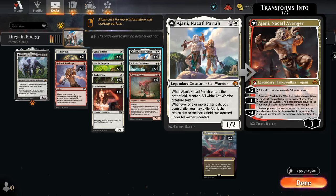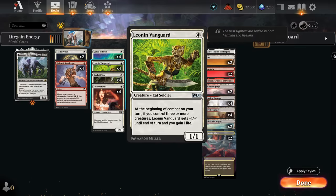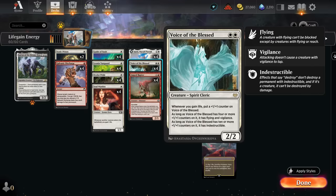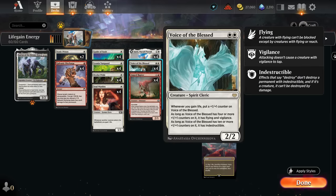Rounding out the deck, we've got Leonin Vanguard — another cheap cat that also gains life — and Voice of the Blessed, a payoff for gaining life that picks up additional +1/+1 counters, eventually gaining Flying and Vigilance, and maybe even Indestructible with 10 or more counters. Guide of Souls can also speed up that process.